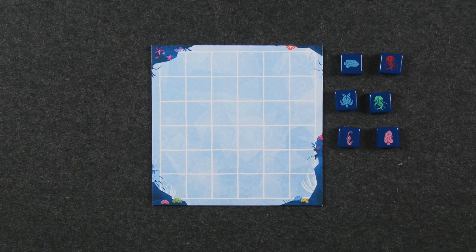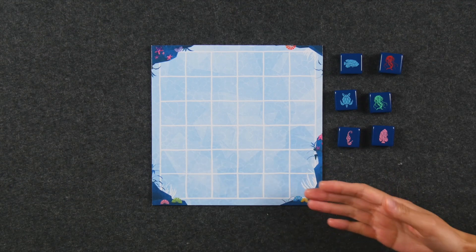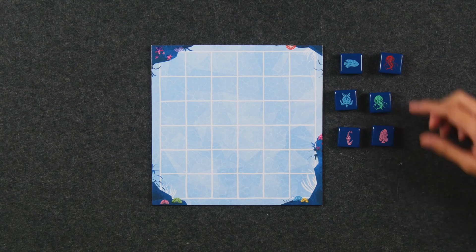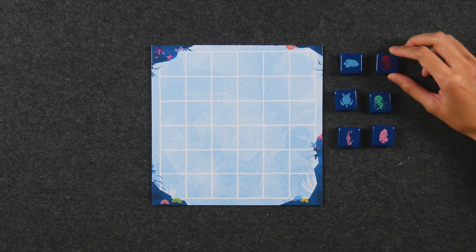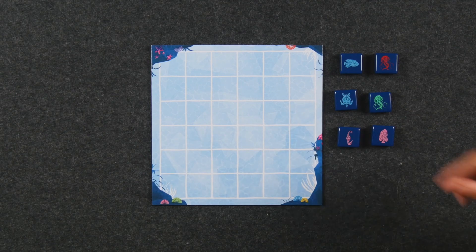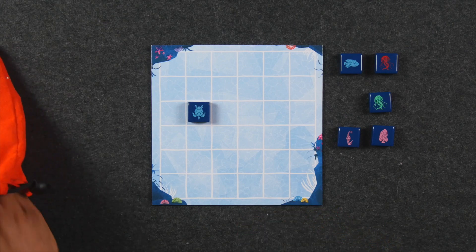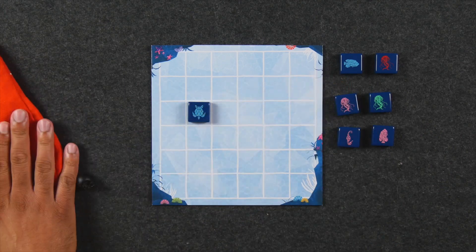If you'd please direct your attention to the set of the table, we're all set up here for our two-player only game of Aqualine. As you can see, there are not that many components. We have here the reef — this is the main board where we're going to be playing tiles. And this is our starting draft of tiles, our pool that we can choose from. The game comes with 36 of these tiles. They're all unique in the sense that each tile is going to be of one of six colors and one of six different ocean species. This game does not come with a bag, but we are using a bag from another game.